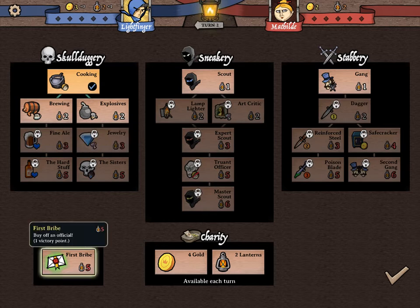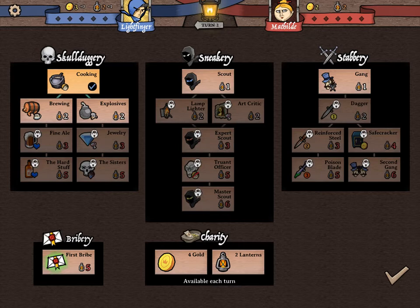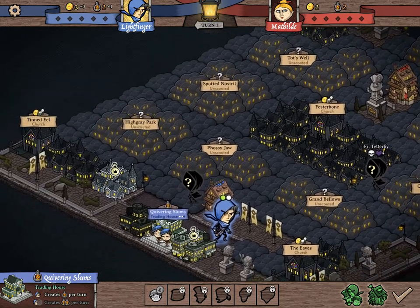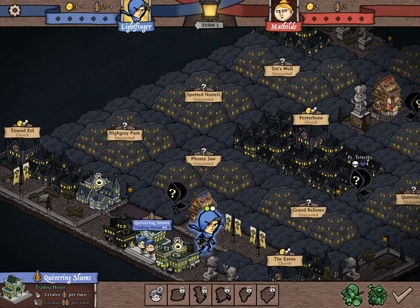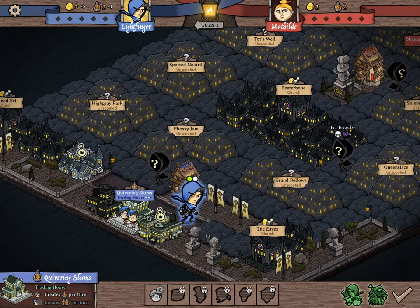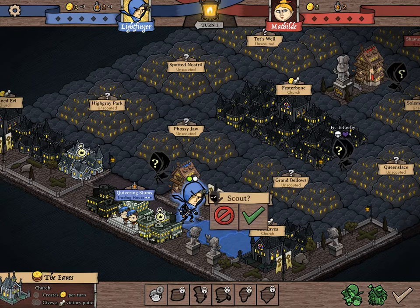One of the victory points you can get is called the first bribe. There are multiple bribes, but the first bribe costs five lanterns and it automatically gives you a permanent victory point that you cannot lose. Another way to get a victory point is by killing an assassination target - it gives you a skull icon for the victory point, and that also cannot be taken away once you kill them. The ones that can be taken away are scroll icons, known as bribes. You have to send three urchins to a church to get the bribe, but people can evict your urchins and then you'll lose the possibility of that victory point.